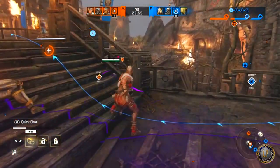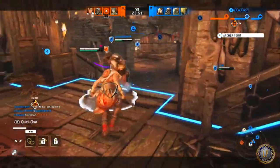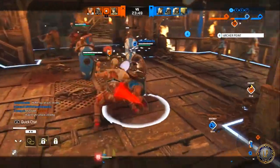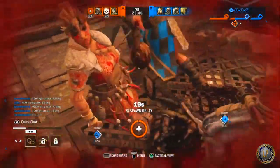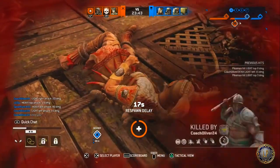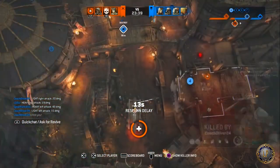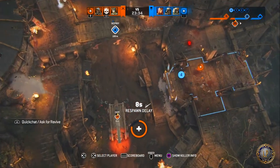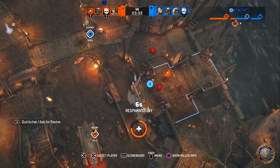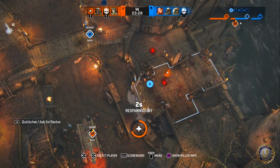I like to use Nail Bomb specifically on the big objective — whenever enemies are running up to try to put corruption on or just to fight in general. I like to place the Nail Bomb right there to hit a wide variety of people. When they're all bleeding, it helps the team get them out of the way quickly.